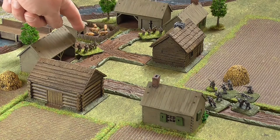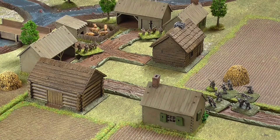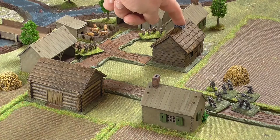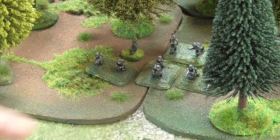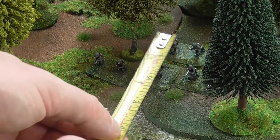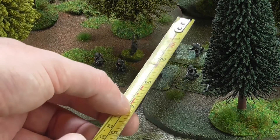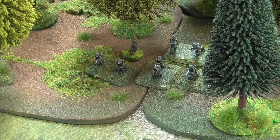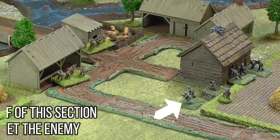An enemy unit may be targeted if there is an unobstructed line of sight between the firer and target. If there's a large feature, such as a house, this will block line of sight. Units can only target enemies who are within 4 inches of the edge of a heavy woods or similar dense terrain. Similarly, a unit may only fire out of a heavily obstructed terrain feature if they're within 4 inches of the edge.